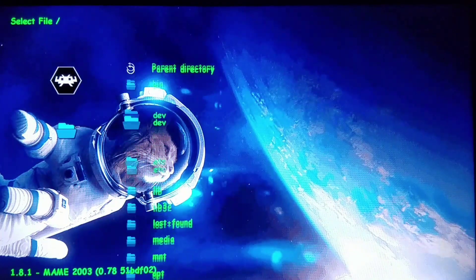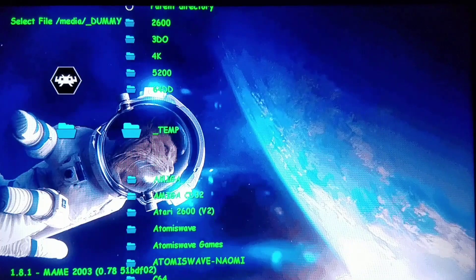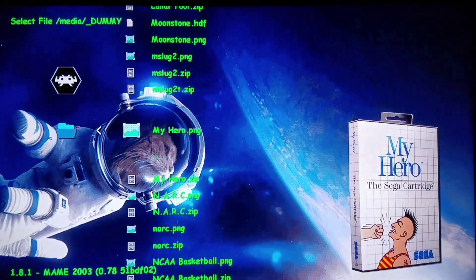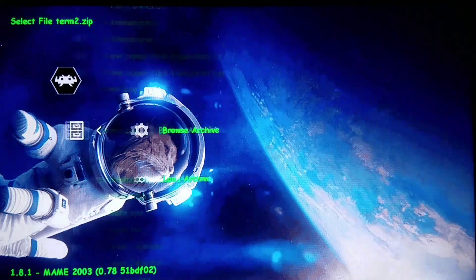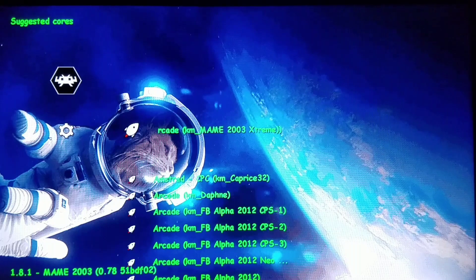We're gonna go to another game people have been asking me about using the dummy folder method as well. This is going to be a very interesting one because it requires very specific calibration in order to play — pay very close attention. There are two different ways you could run this game. I'm going to show you both ways. We're going to load Terminator 2 with MAME 2003 Extreme.